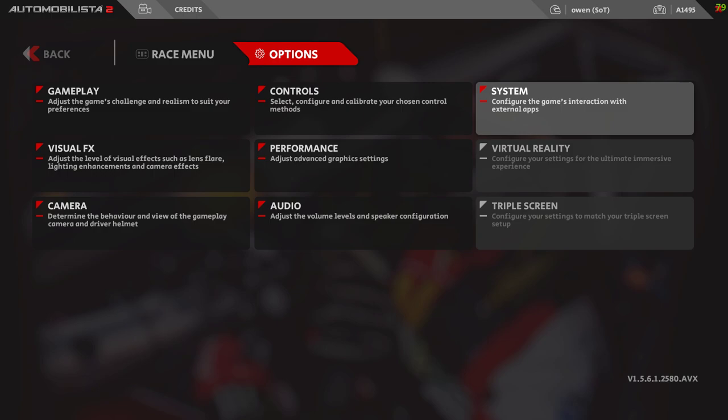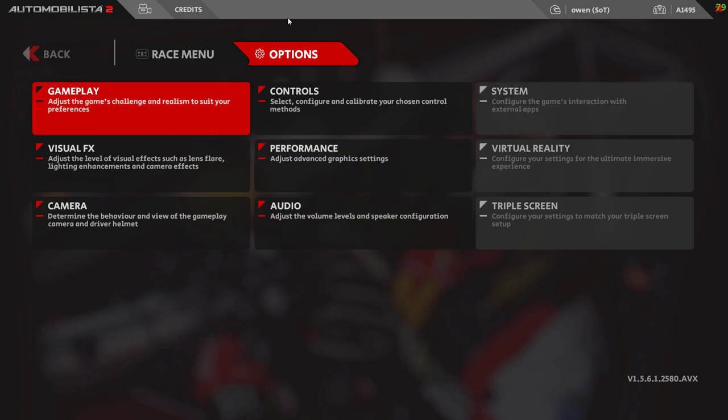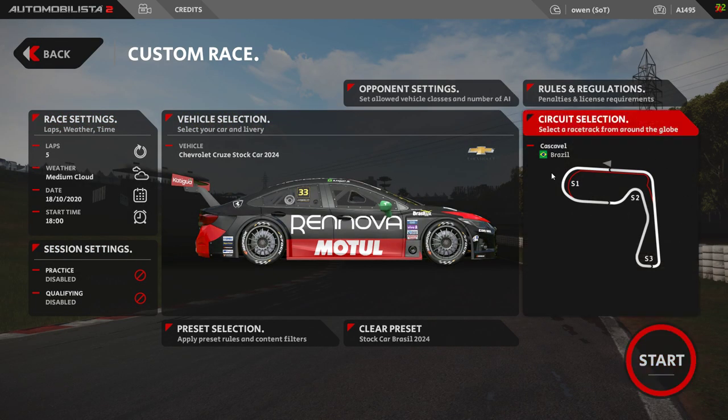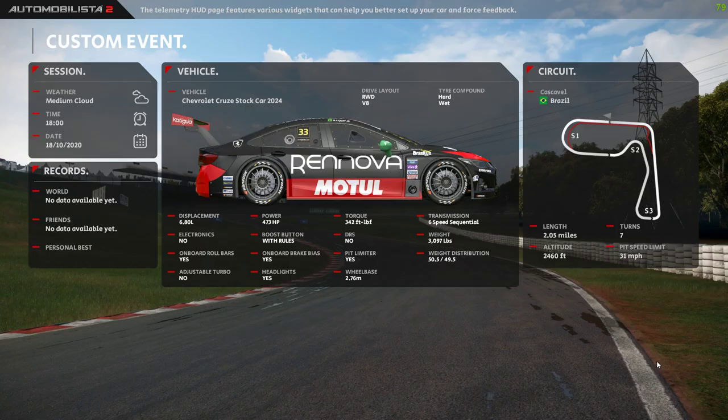I've got to get over onto the mouse — this is the problem in the rig, finding your mouse with VR on. There it is. So that's already preset in. We're also going to have a look at Cascavel, which has got new textures on the road surface and 3D trees and all sorts. Lots of updates happening to all the tracks — just a handful. The list is on the update of what tracks and what they've added.